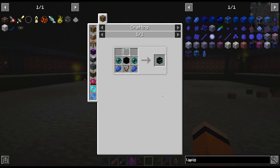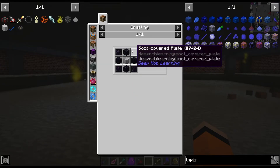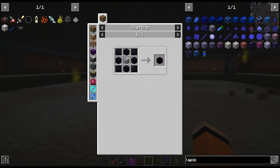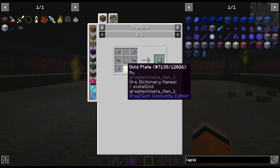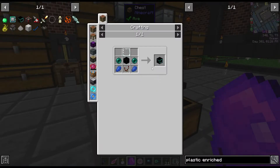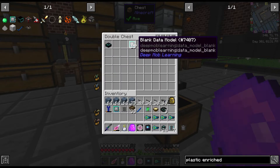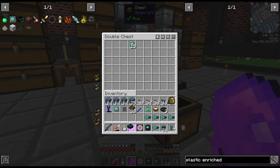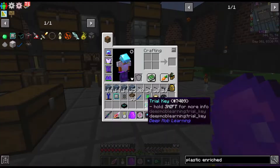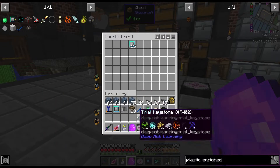Let's do some basic DML. The simulation chamber recipe in this pack is actually very easy - this may even be easier than OmniFactory, though it needs quite a bit of obsidian. We were only able to make one simulation chamber because I don't have quite enough ender pearls yet. But I made 16 blank data models, a trial keystone, and a handful of trial keys. For now we're going to leave the trial keystones and trial keys alone.